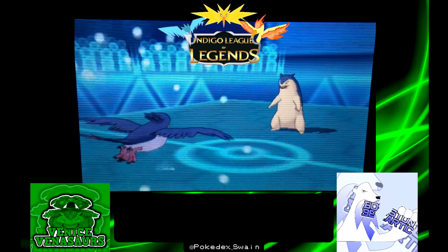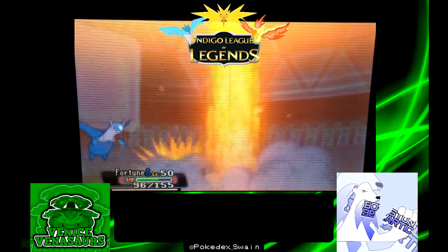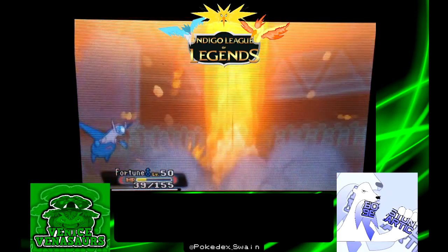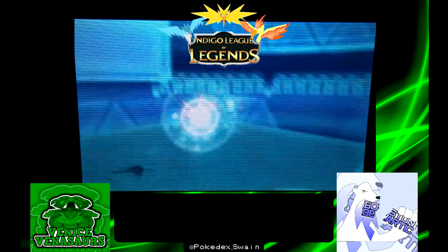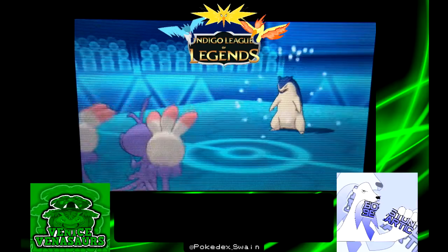Right here I should have just gone for Quick Attack. I had it; I thought that Latios could take the hit from Eruption better than it did. I definitely had Quick Attack ready to go, that's why I put it on Swallow. The damage from Eruption actually had me thinking that Tiflosion was Choice Specs, not Choice Scarf.